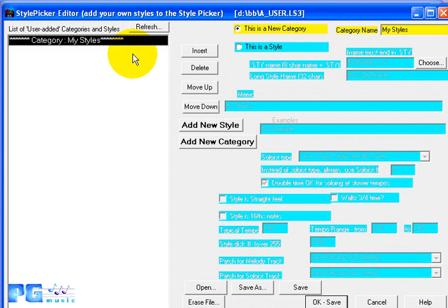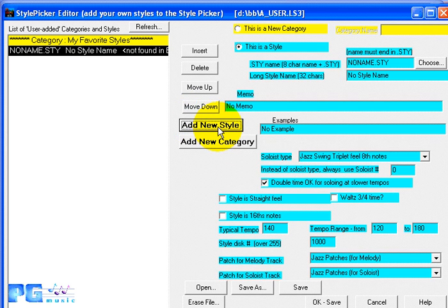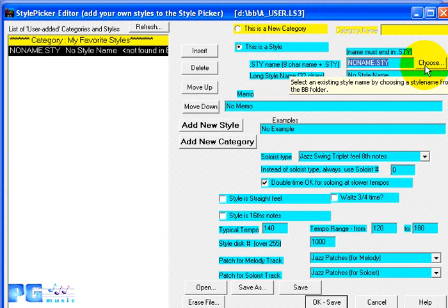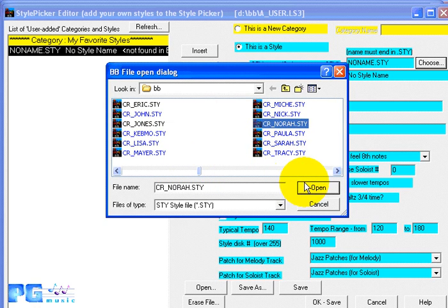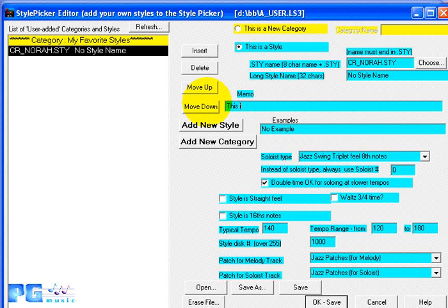You might have a category called 'My Favorite Styles' followed by another called 'My Slow Waltz Styles.' First, name the new category — for example, 'My Favorite Styles.' Then add a new style to it. Press the Choose button to pick a style file — for example, CR Nora — and enter a memo such as 'This is my memo' and an example. Then make the settings for the style: feel, soloist type (country triplet feel eighth notes), whether double time is OK for slower tempos.